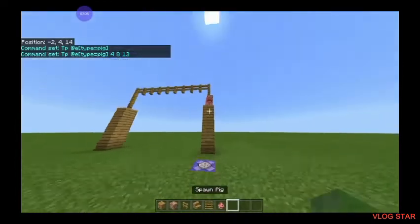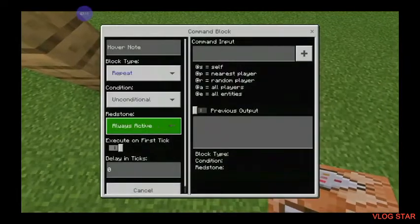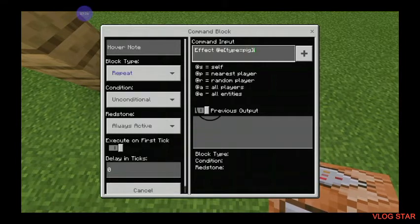Now spawn a pig. We are going to be making the pig invisible. Type: /effect @e with a bracket — or whatever it is — type equals, then the entity ID. Once you do that, then you have to do invisibility, 1, 1, true. Just like this command, inside the command room.